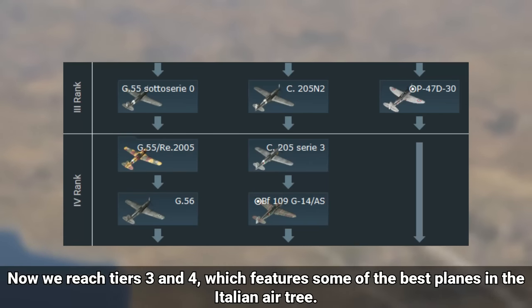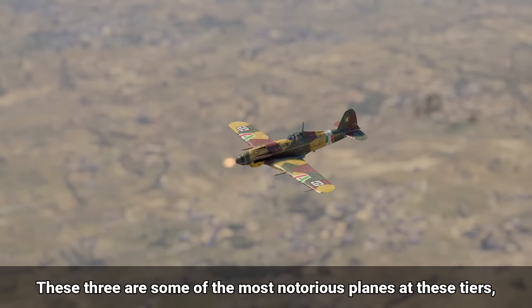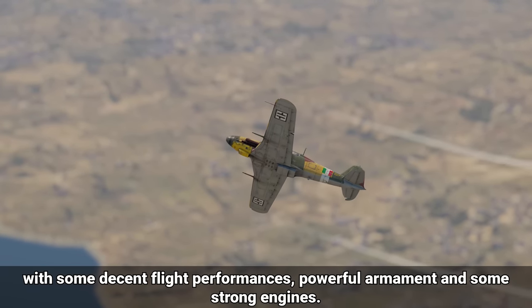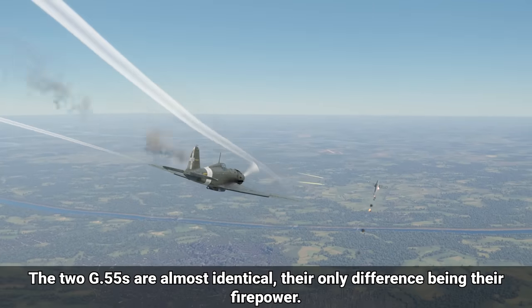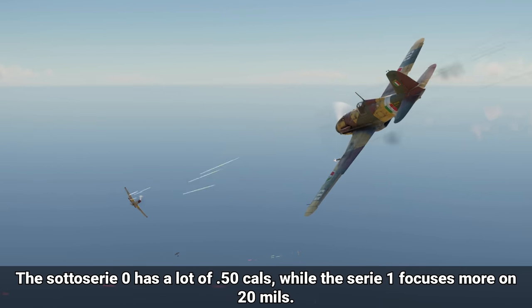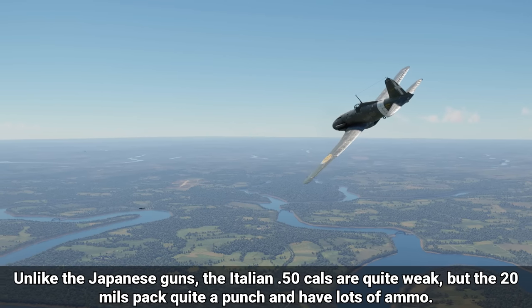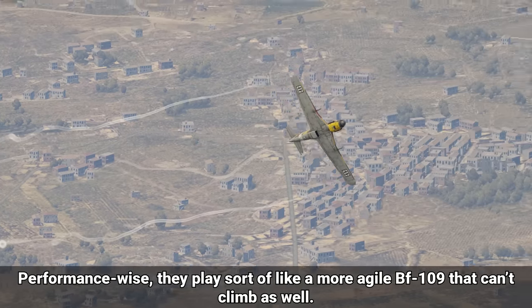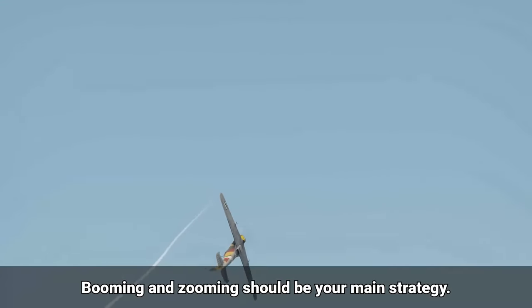Now we reach tiers 3 and 4, which feature some of the best planes in the Italian air tree. In the first fighter line, we see the G.55s and the G.56. These are some of the most notorious planes of these tiers, with decent flight performance, powerful armament, and strong engines. The two G.55s are almost identical, their only difference being firepower. The Series 0 has lots of 50 cals, while the Series 1 focuses more on 20mms. The Italian 50 cals are quite weak, but the 20mms pack a punch and have lots of ammo. Performance-wise, they play like a more agile Bf 109 that can't climb as well. Booming and zooming should be your main strategy.